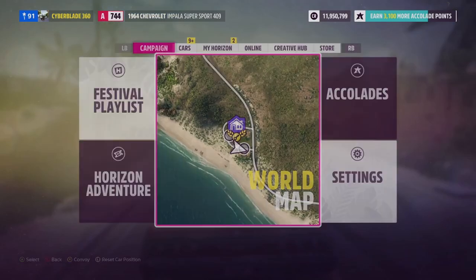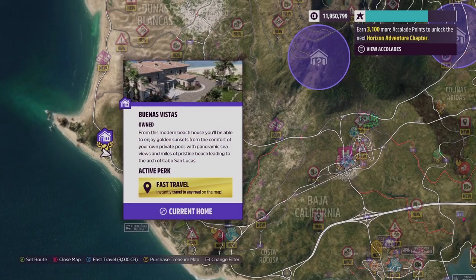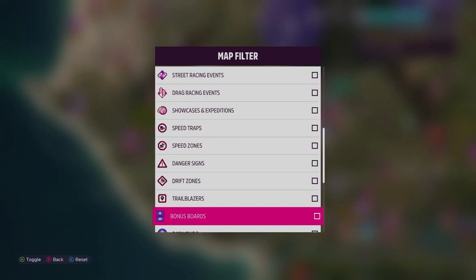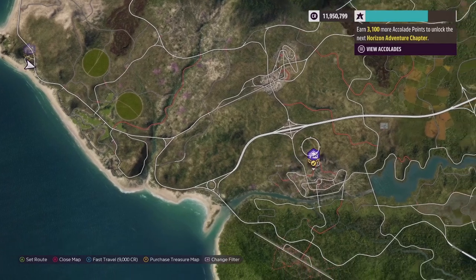There's only one house which lets you fast travel all around — it's the one I'm currently at called Vistas. This lets you fast travel anywhere on the map. There are other houses too which give you other perks, but this one's probably the best since the map is so big.